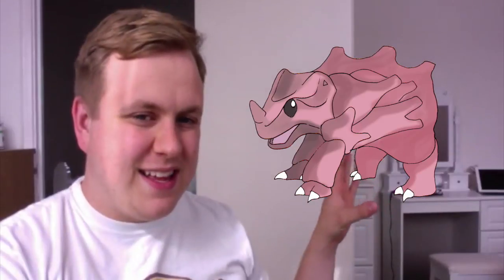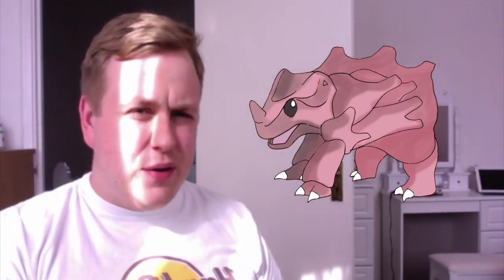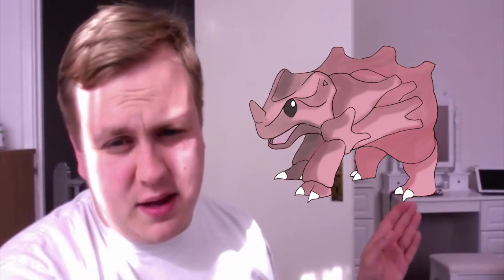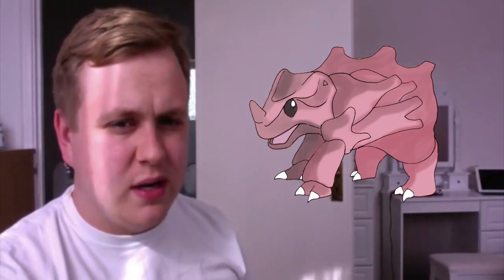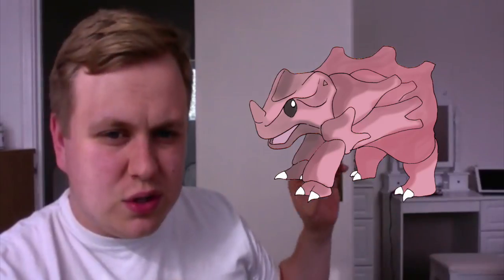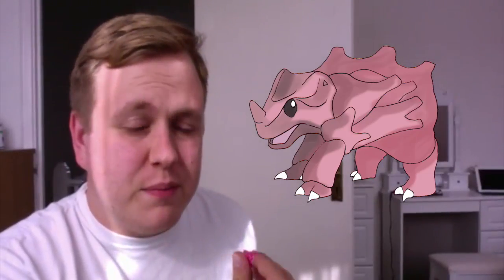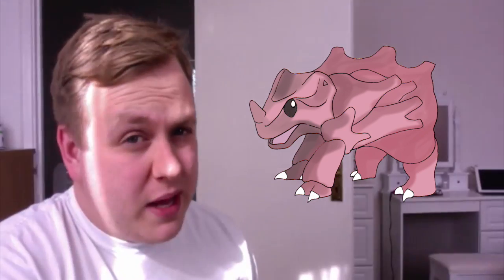Next up, number four, we have Alolan Rhyhorn. This one didn't turn out quite the way I imagined — I wanted to make Rhyhorn cute. If any of you remember watching the Orange Islands as a kid, Ash went to Pinkan Island where Rhyhorns and other Pokémon eat berries and become pink. That's my idea for a pink Rhyhorn. The only problem was when I was shading and colouring there was a lot of pink and it got a bit boring. He just looks like a really sore Rhyhorn. I did try to soften it up — everywhere there was a hard line I curbed it to make him look a bit cuddlier. This would actually be Fairy and Ground type. I thought it would be a really cool combo — if you're going to make Rhyhorn pink, make him Fairy.